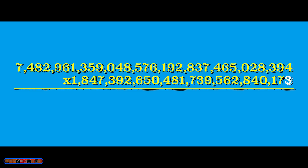Let's go right to left. 3 times 4 is 12 — put the 2 down, carry the 1. 3 times 9 is 27, plus the carried 1 gives 28, carry the 2. 3 times 3 is 9, plus 2 gives 11, carry the 1. Then 3 times 8 plus 1 is 25, carry the 2. 3 times 2 plus 2 is 8.